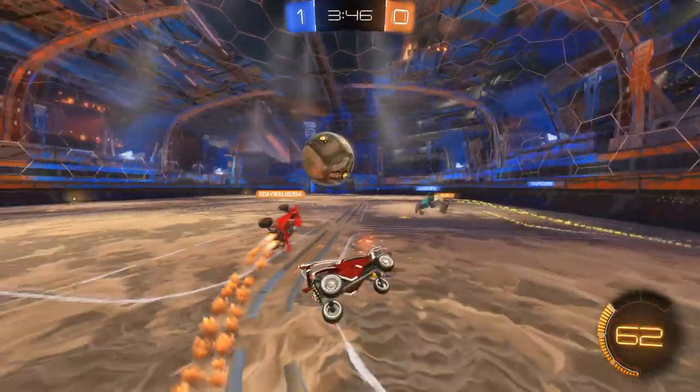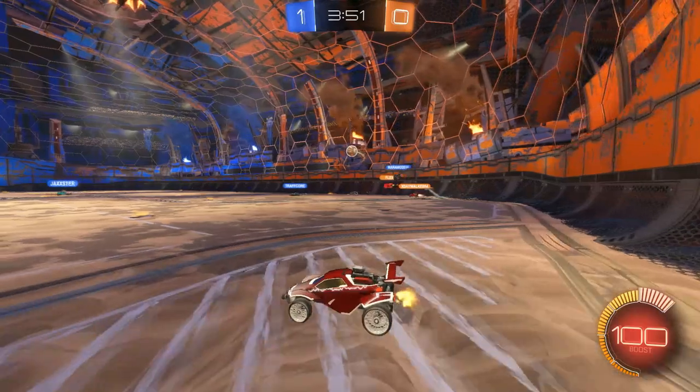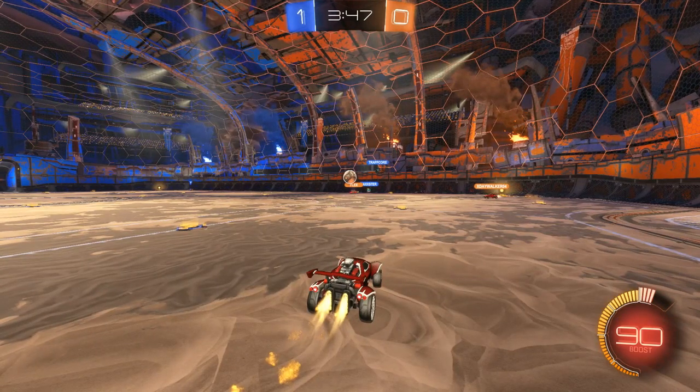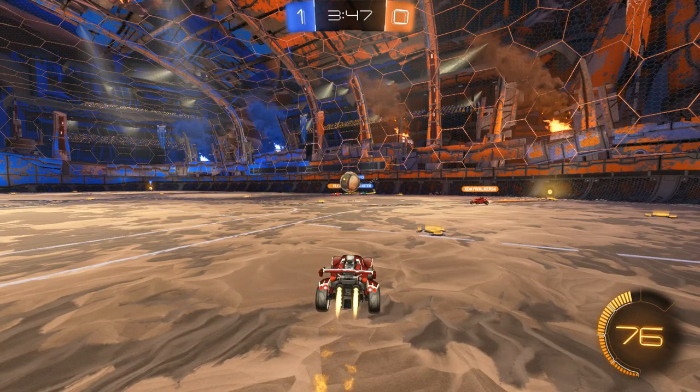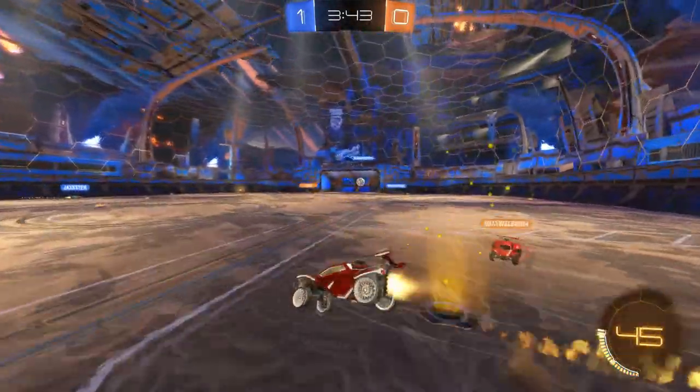That was a pretty obvious mistake and we're gonna go back and take a look. Right here they all commit — Daywalker has this hit, there's no way you don't know that. He's already boosting straight at the ball. You have two options: either push left to get a pass, or rotate back to net thinking Flex might go up. Obviously you didn't do either — you challenged the ball and kind of double committed, which wasn't a great play.